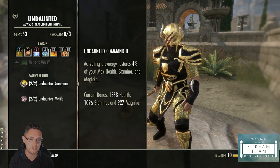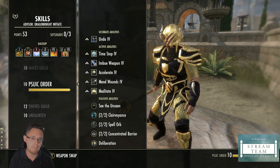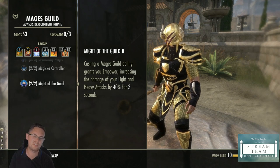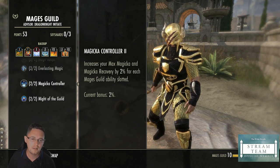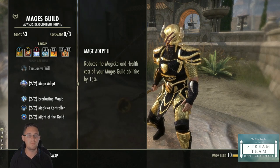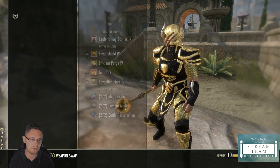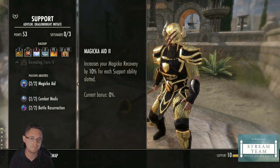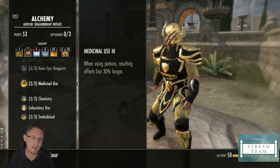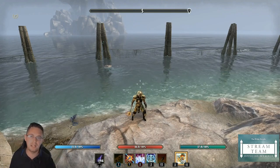Take all your Undaunted passives for the 6 percent increased stats and synergies that give you more resources back. For Mages Guild — since we're using Balance — take the first three passives: Magicka Depth, Everlasting Magic, and Magicka Controller. You don't need the last one. You definitely want max magicka, magicka recovery, increased duration, and reduced cost of Mages Guild abilities. Take all your racial passives, and finally take Medicinal Use so that potions benefit you for longer. And that is my beginner tank build for this patch.